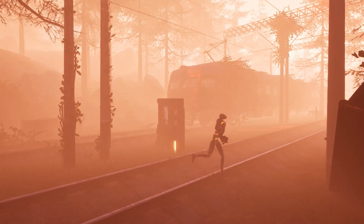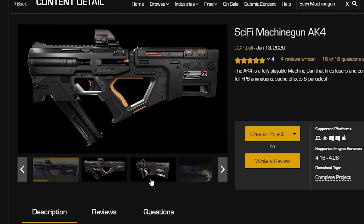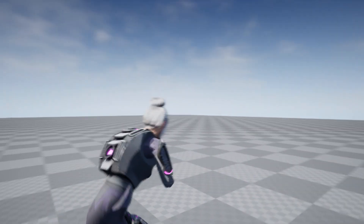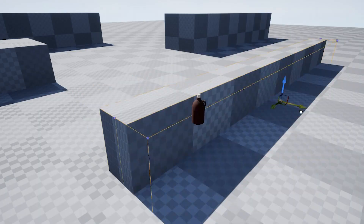The first thing I started developing was the gunplay mechanics. I wanted something that played very fast and very snappy, so ideally I would need a machine gun. Luckily I found just the right one on the marketplace. And using the ALS gunplay animations combined with this asset I was able to achieve a fairly smooth gunplay where you can run around and get into cover.